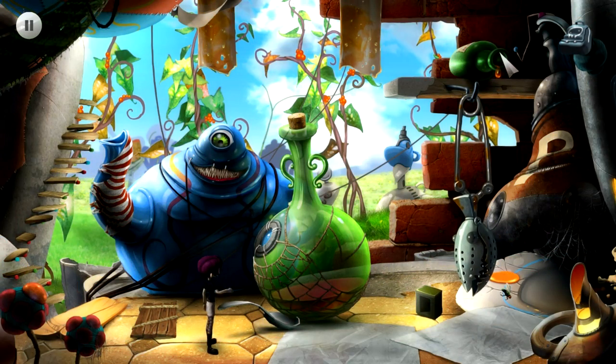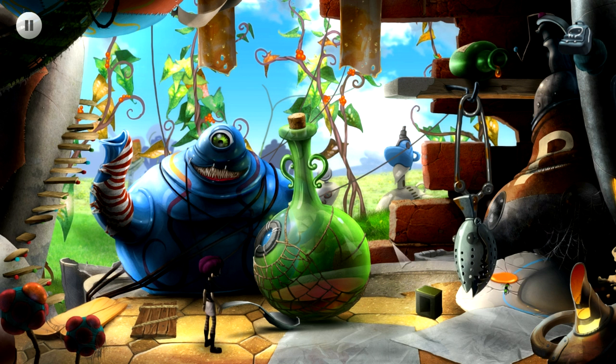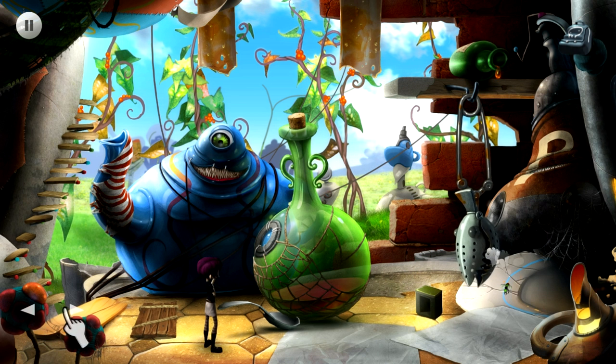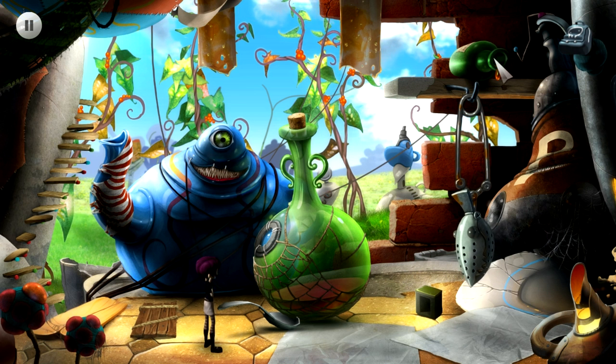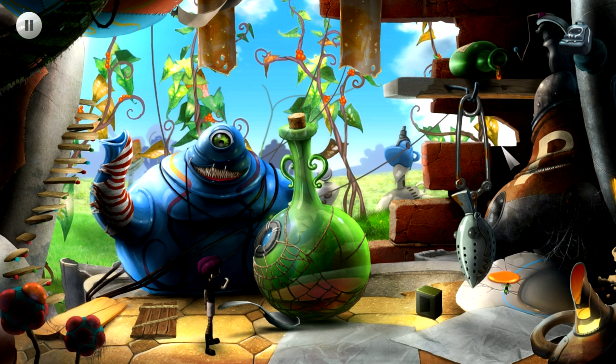My approach to each new area was to basically walk in, click on everything, see what wants to wiggle and jiggle and what wants to snap. And it worked pretty well — I got through the puzzles at a decent pace. If you click around, you're bound to find the answer if you engage your brain even a teeny little bit.